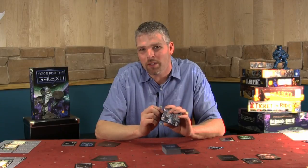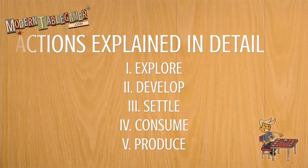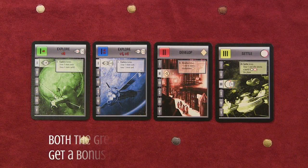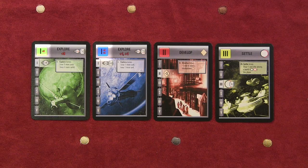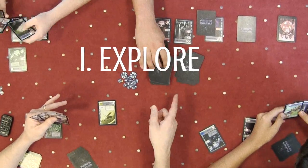If you have a card that produces something, in the upper right hand corner there's always a reminder of what that card produces. When an action takes place during a round, all players get to perform that action, but only the player who selected the action card gets the bonus from the action card. If one or more players selects the same action card, that action doesn't take place twice — it only takes place once, but both players who selected it would get the bonus.